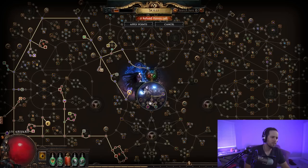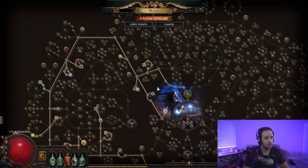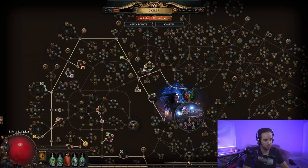As for the skill tree, this is a very straightforward tree. The things you're looking for are minion duration nodes, some life, and some aura nodes — that's almost all this build goes for. We take the most efficient path to the left side of the tree. You grab minion duration early, which helps keep your Summon Raging Spirits alive and gives them a chance to refresh their duration when they hit a unique enemy.